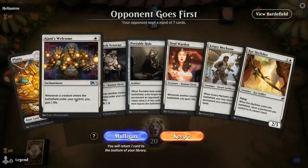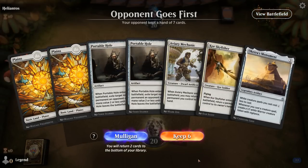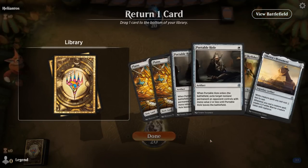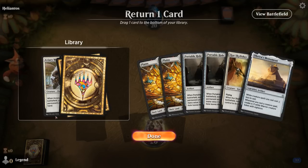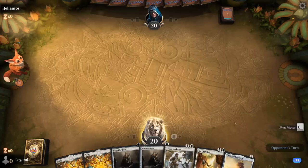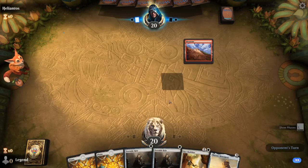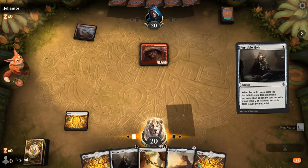We're on the draw, and even though we can gain a lot of life, I don't want to keep a one-lander without Defiler or Monument. The new hand is better — either Mechanic or one Portable Hole can go. Given that we have Skyfisher, which can pick itself up, we don't really need Mechanic. Although a Thoughtseize or instant-speed removal on Skyfisher could disrupt that. I still prefer the more interactive hand with Portable Hole to buy time until we find Defiler. Against a turn-one Soulscar Mage, I'm happy to have Portable Hole.